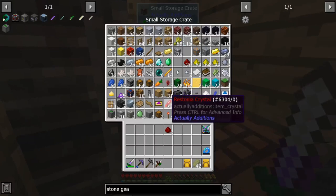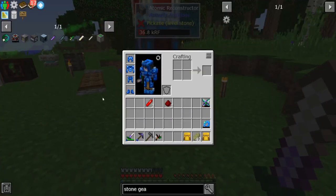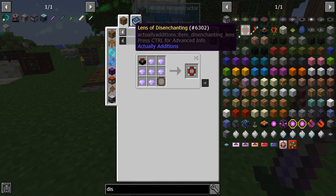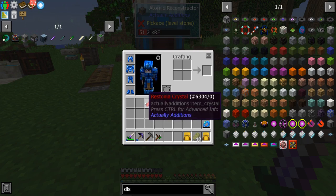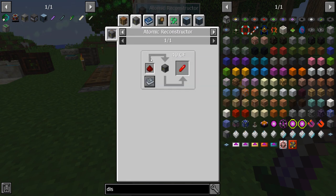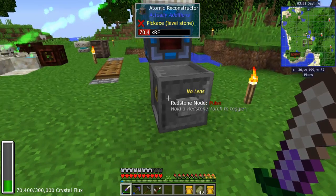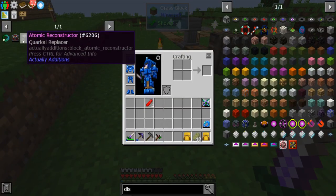We need to make some restonia crystals. The atomic reconstructor lets you do a good number of things — it's also really good for enchanting later on because you can get a disenchanting lens, but you need the empowered stuff for that. What we're going to make right now is restonia crystals. You can craft them with shards found in caves, or you can throw a piece of redstone in front of the reconstructor and it will convert it using some power. Just throw the redstone down, hit the button, and it converts.